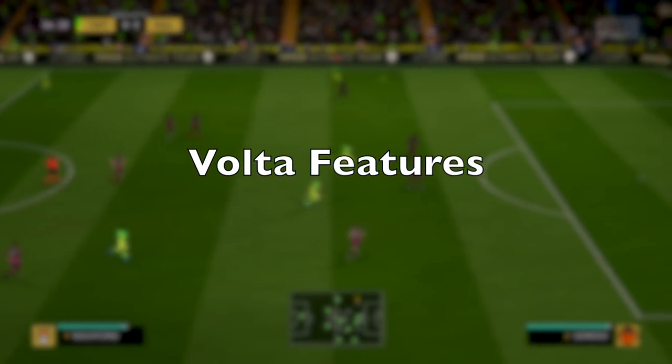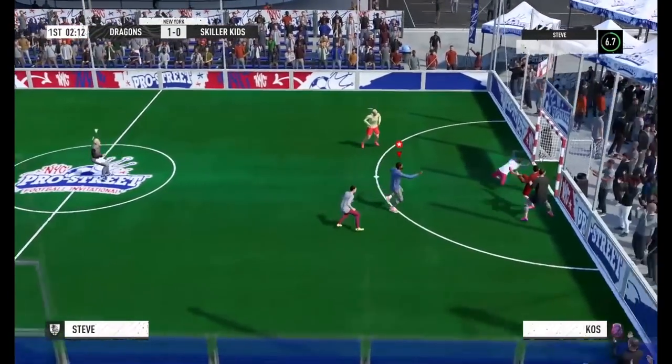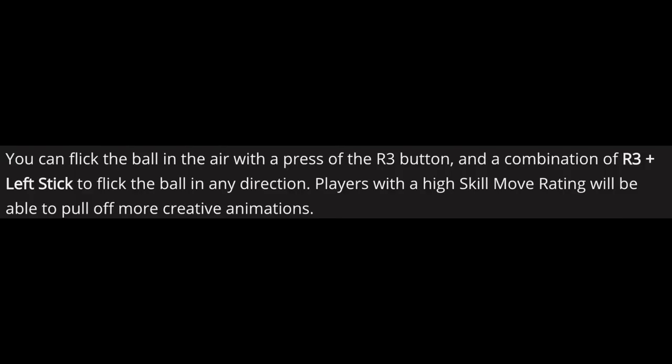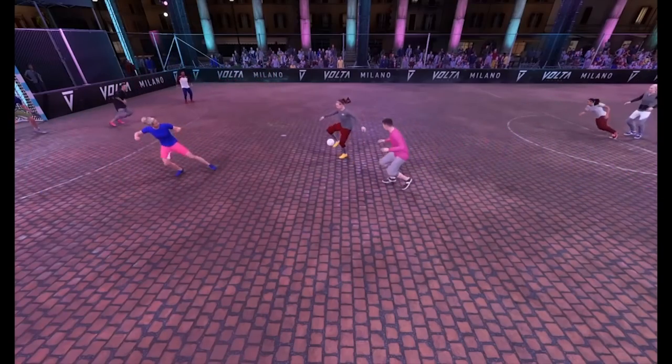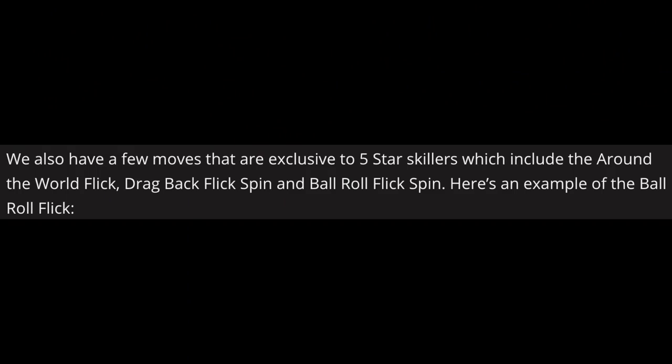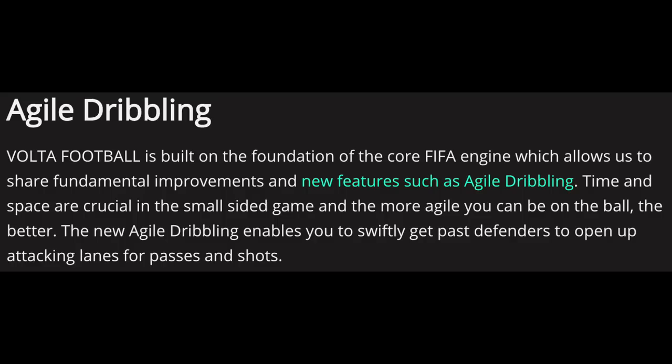Let's talk about Volta. They've energized skill moves so one-to-three star skill players can always perform basic combos. You can flick the ball up with R3 and direct it with the left stick. Four and five star skill players can perform moves like fire flick, ball roll flick, rainbow, ball hop flick, and sombrero. Exclusive five star skillers can perform around the world flick, drag back flick spin, and ball roll flick spin. Agile dribbling has also been brought into Volta.